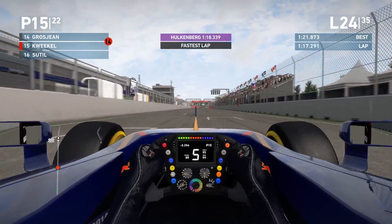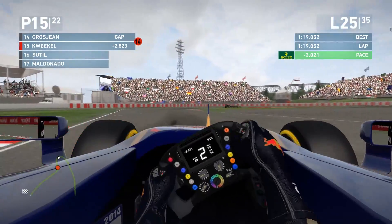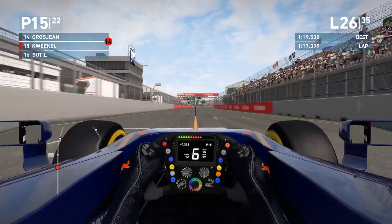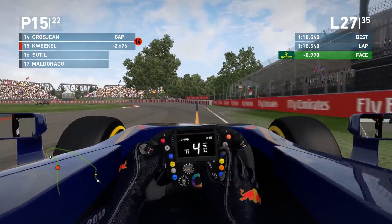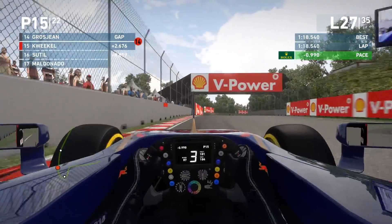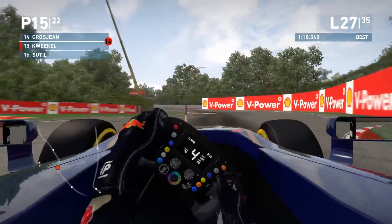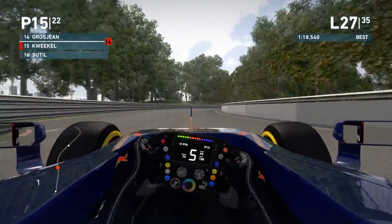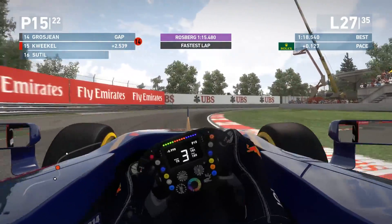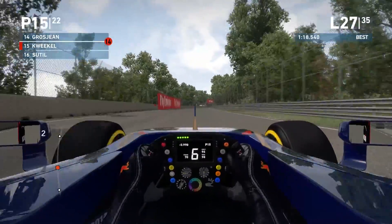Coming pretty close to the wall of champions there. 1:19.8 is our lap — 2.8 seconds gained back. Six tenths in the final sector — the hunt is definitely on. I need to push my maximum right now. At the end of lap 27 I set a 1:18.5. Track conditions improving more and more, 2.6 seconds to Grosjean. Finally I started to feel comfortable at this track — nailing racing lines better, closer to the apexes, better on throttle, better exit every time. 2.5 seconds again to Grosjean — finally picking up the flow.